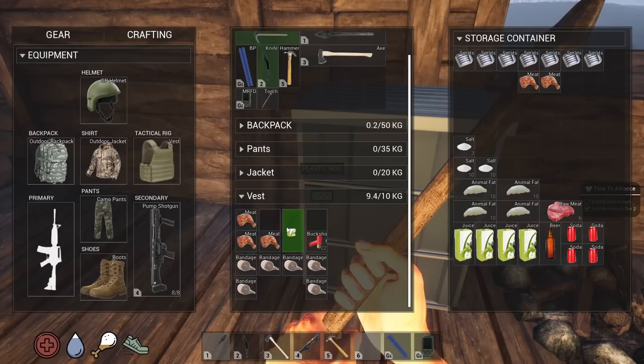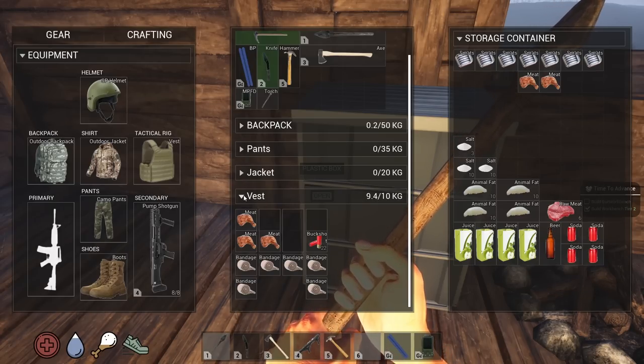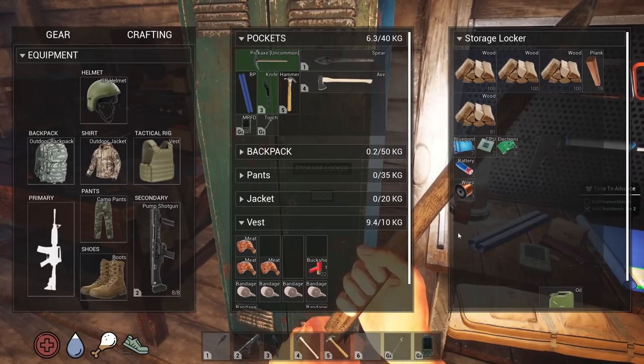The vest is not really that good in my opinion — everything is so much weight. Whatever, that'll be good for the vest. The first thing I want to do is put those double doors in.